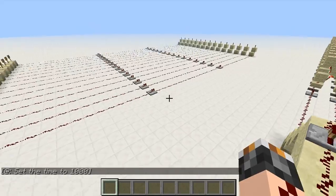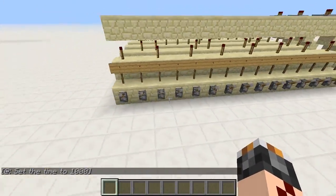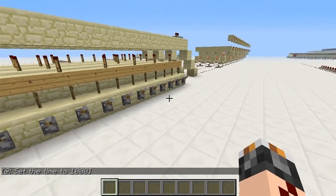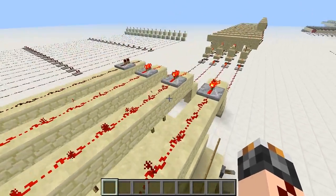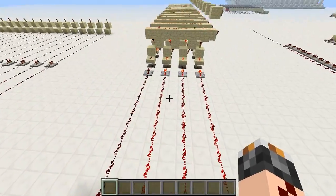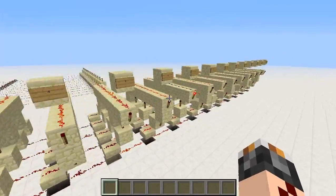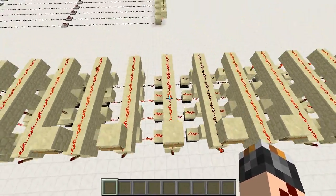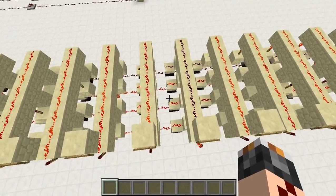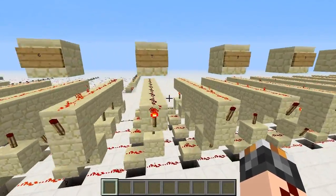So if you know a bit more about Redstone, you might do something like this instead. This uses binary Redstone to send 15 different signals on just four wires, and then there's a decoder here that figures out which combination of the wires we have and turns on the correct output.